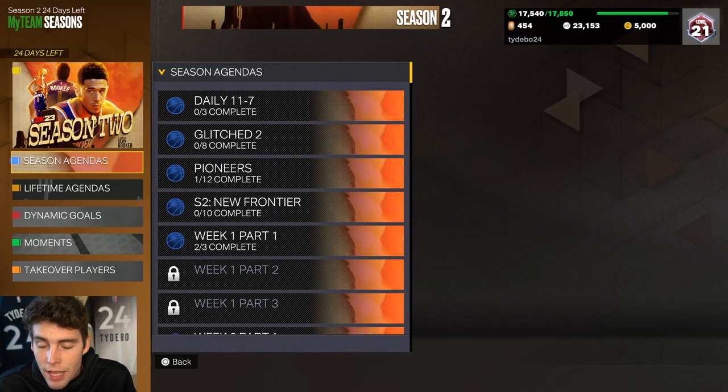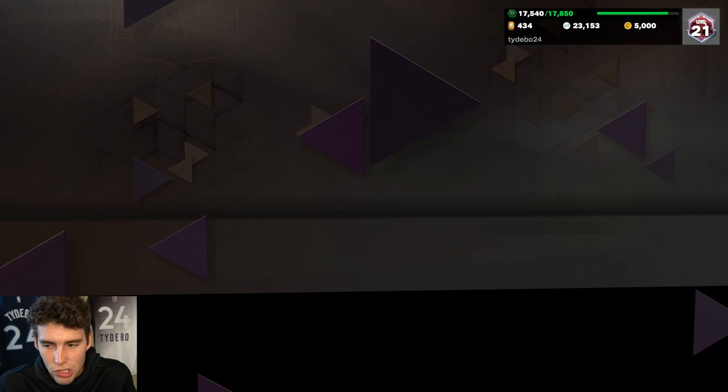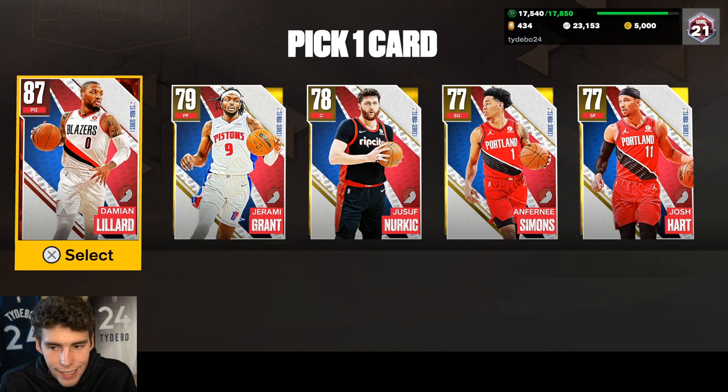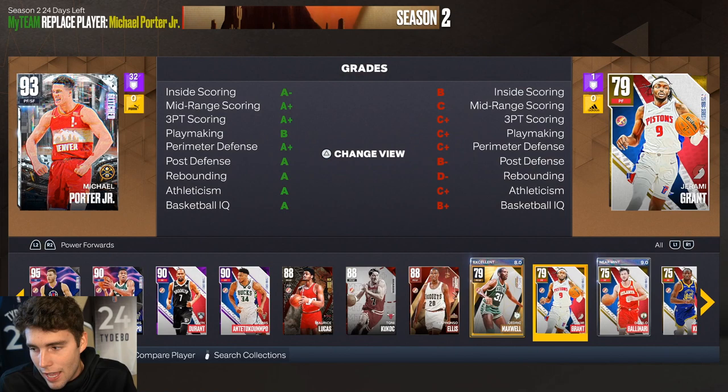Just go into a skills challenge with Jeremy Grant and do what you need to do. The problem is you're going to need Jeremy Grant first, so I'm going to the Trailblazers to get him. It's 20 tokens — hopefully I don't already have him. I don't, so you'll need to come pick him up. Let's look at his block rating, because it's below 40 — good luck, that's all I'll say.